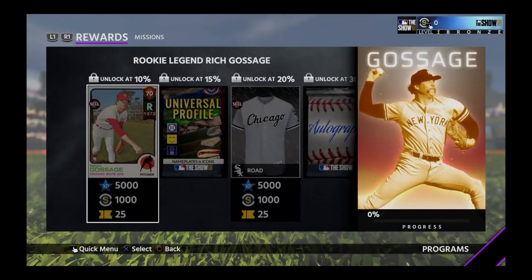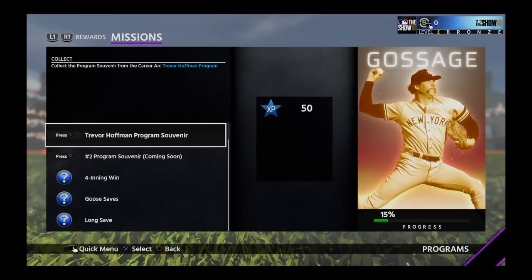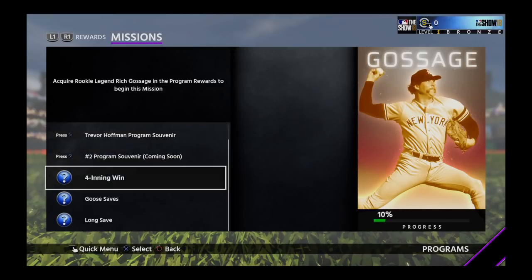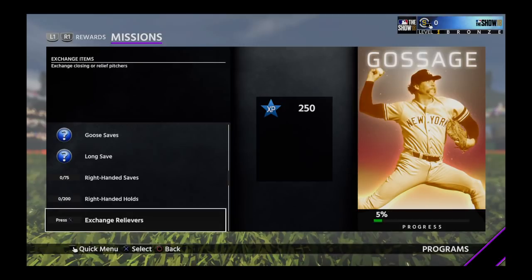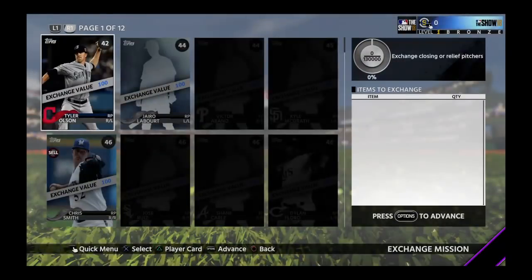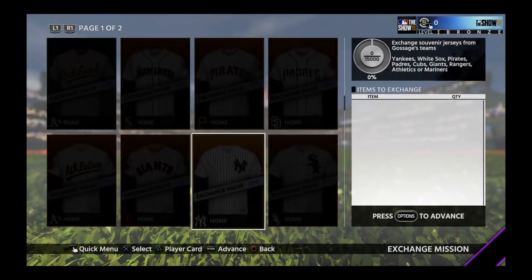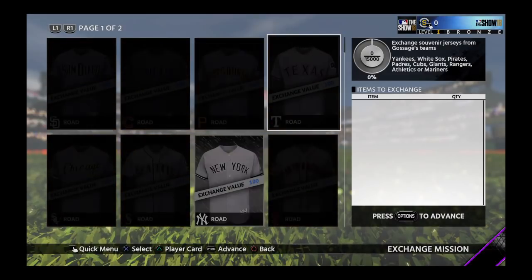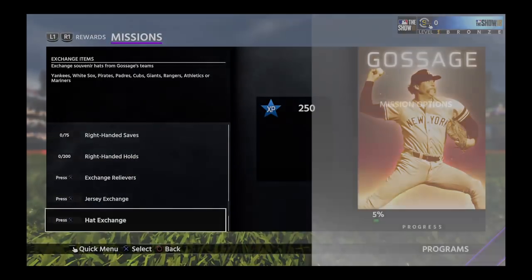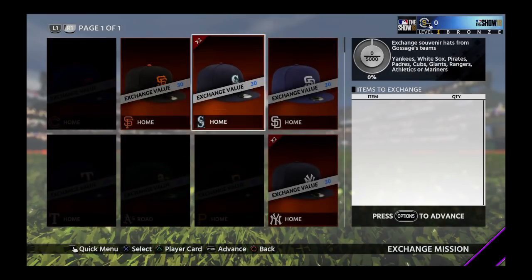Last but not least, Goose Gossage — 70 overall, then 80, then 99. We need the Trevor Hoffman career arc and another career arc coming soon. Complete the Forwarding Win mission and Goose Saves/Long Save challenges. Tally 75 saves with right-handed pitchers and tally 200 holds with right-handed pitchers in Diamond Dynasty. Exchange relievers for 130,000 — highest ones are 100,000. Jersey exchange: values range from 100,000 to 775,000. Hat exchange requires 5,000, and hats range from 30,000 to 100,000 in value.